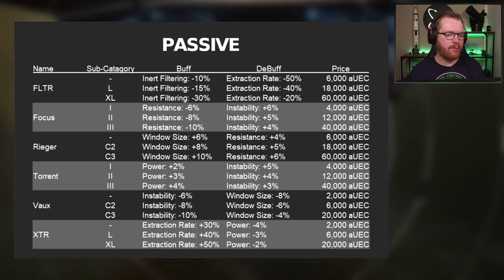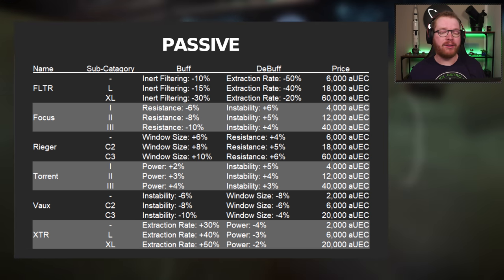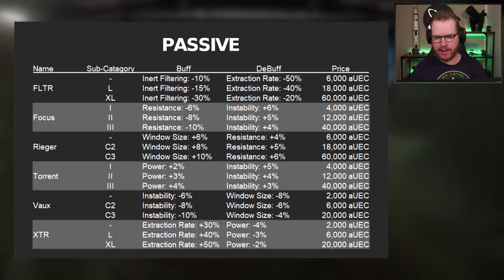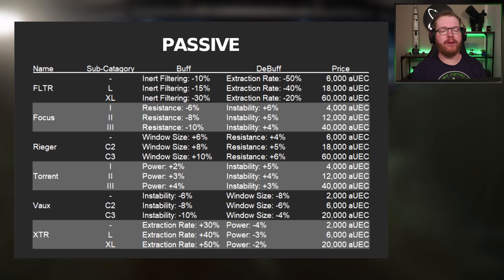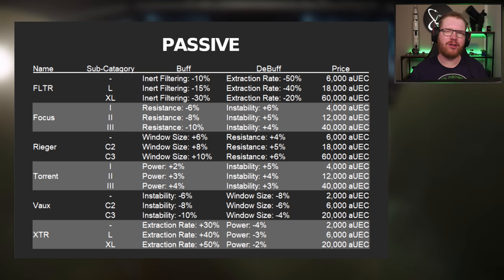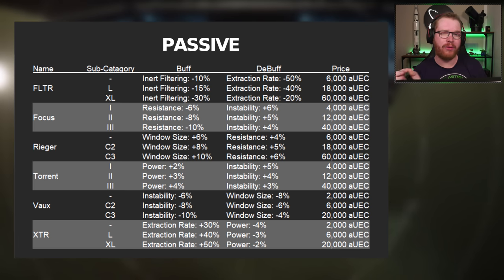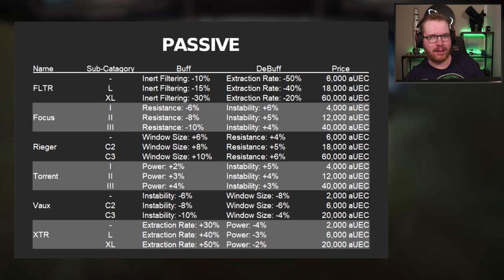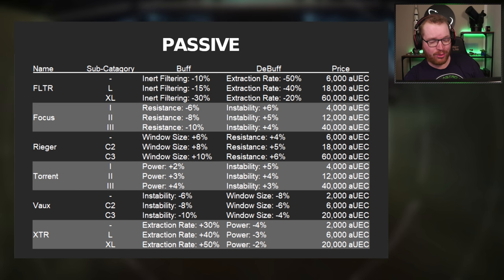There are six different types of passive modules, each coming in three sizes — the bigger the size, the more buff and the less debuff, so there's really no reason not to pick the largest one other than cost. The filter module filters out inert material. Whenever you're mining there is inert rock — basically garbage we don't want. Putting a filter in reduces how much inert material you pick up at the cost of a lower extraction rate, but extraction time is already short so that debuff hasn't been a big issue. Two XL filters in your three passive slots reduces inert materials by 60%, since they stack additively.